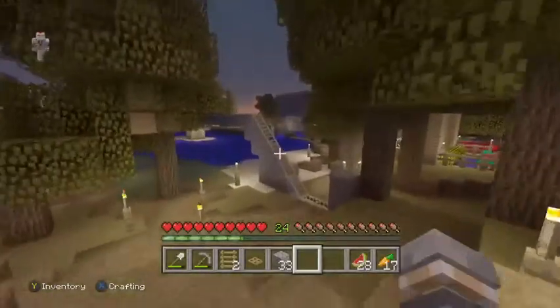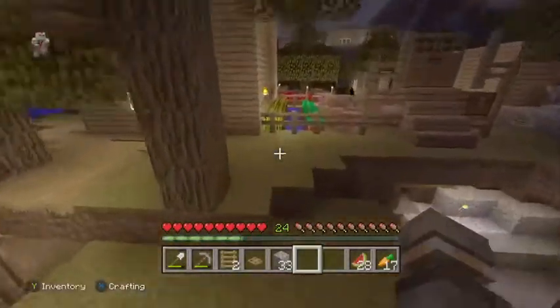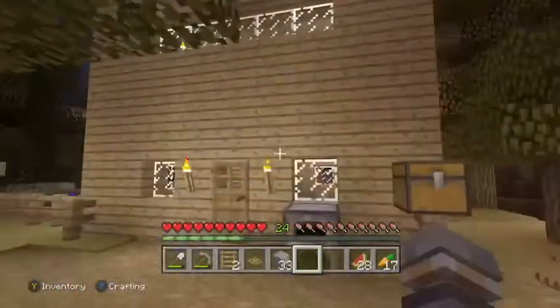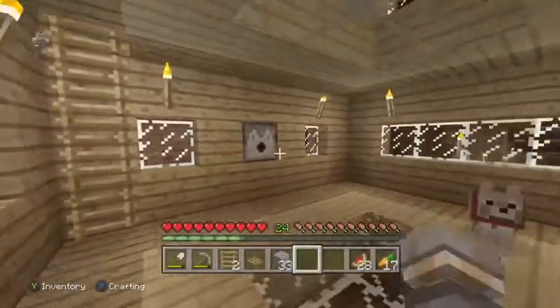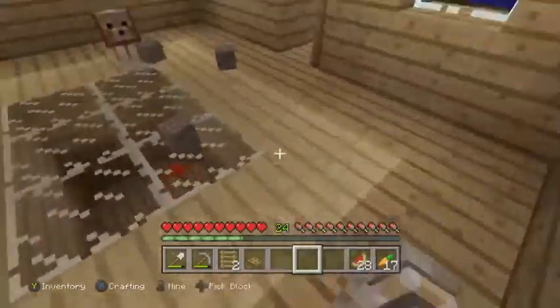We're back over here on the other side. You can see it started as night, but that doesn't really bother me too much. Here is my old house right here, and I've taken everything out of it. Here is a little dispenser — it used to fire arrows, but I took all the arrows out.